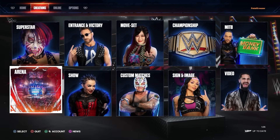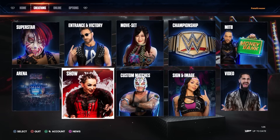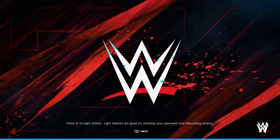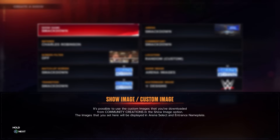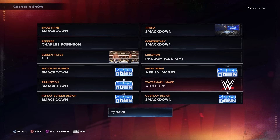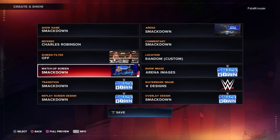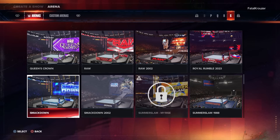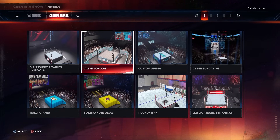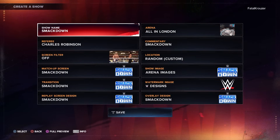I forgot to mention this in the last arena video: if you want to use these arenas, you actually have to make them shows first, unless they're already a show. Go to shows, click new, and customize the name, referee, transition, etc. But if you just want to quickly play the arena, go to arena, click custom arenas, pick the one you want — like All In London — click it, change the show name, and save it.